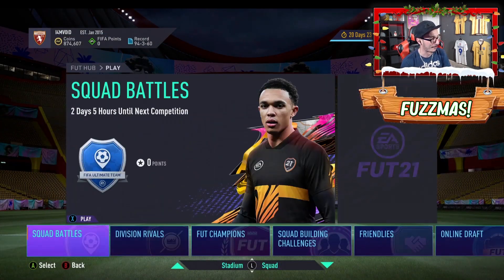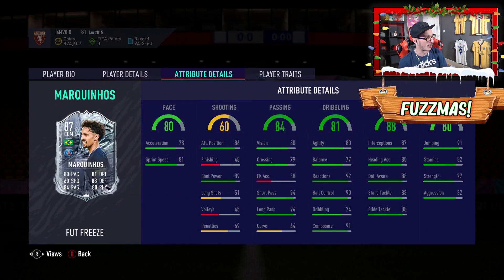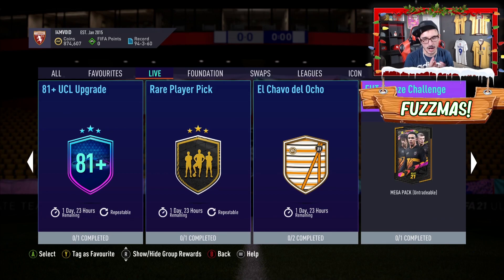Then over in Squad Building Challenges, there's even more. Marquinhos — an 86-rated team for this card — is a very, very good, well-rounded CDM: good pace, great passing, very solid dribbling, great defending, good physicals. I'm all over that. And the SBC today for the pack was a mega pack, untradeable. Eight tokens, 18 overall, with three random packs. It's great content — GG to EA. If this is what we're going to look forward to for Foot Freeze, we're in for a lot of fun.